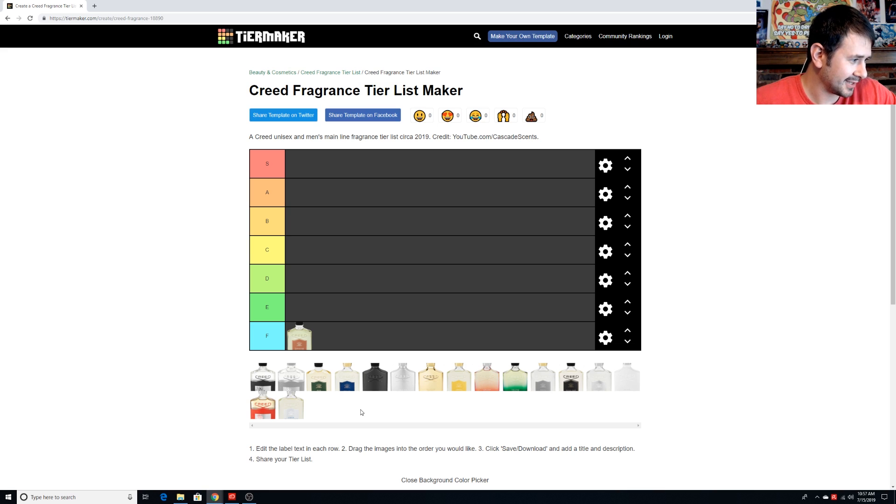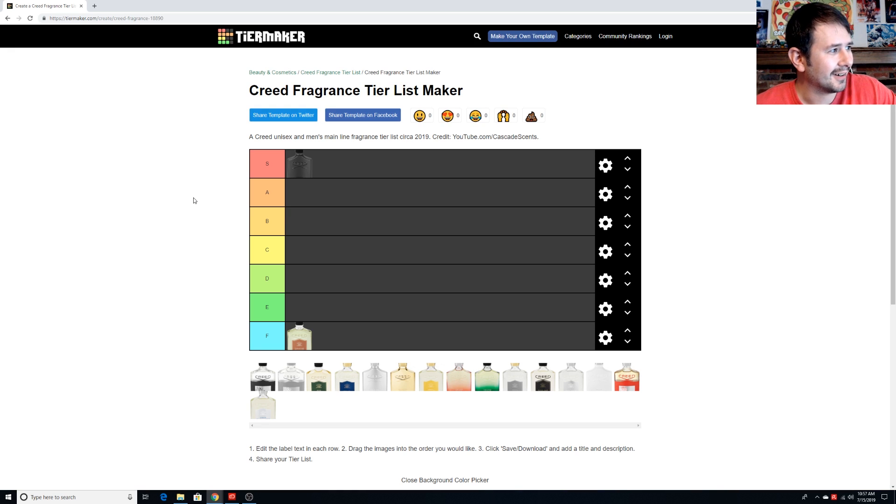Green Irish Tweed — that's in the S tier. A lot of people would put it in A or maybe even B. It's one of their most popular fragrances, and it has similarities to Cool Water by Davidoff. Even though Green Irish Tweed came out a couple of years earlier, to me it's just higher quality. It's supposed to smell like a walk through the Irish countryside, with lemon verbena in there. It smells great — a fantastic springtime fragrance, one of my most worn of all time.